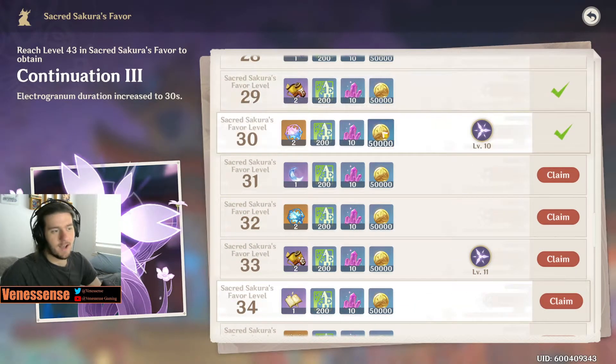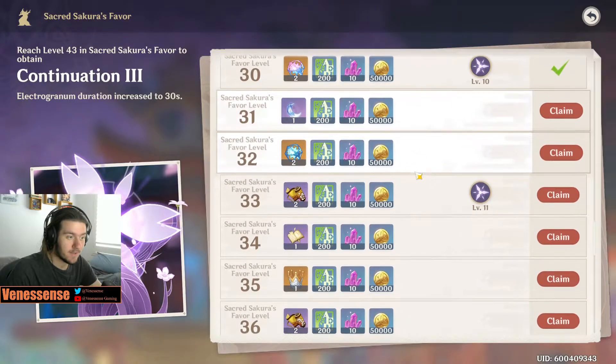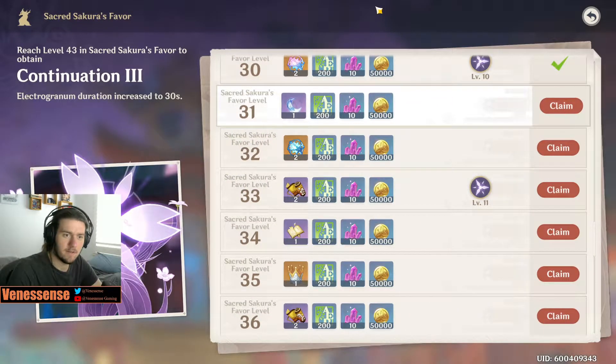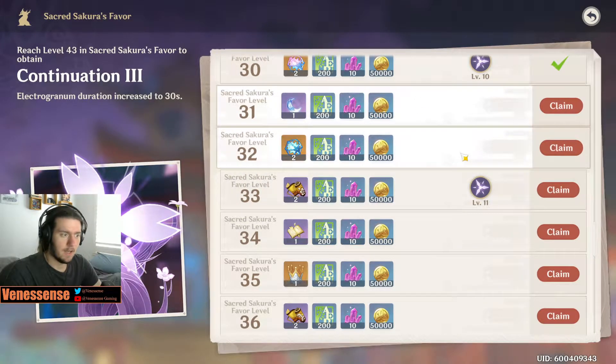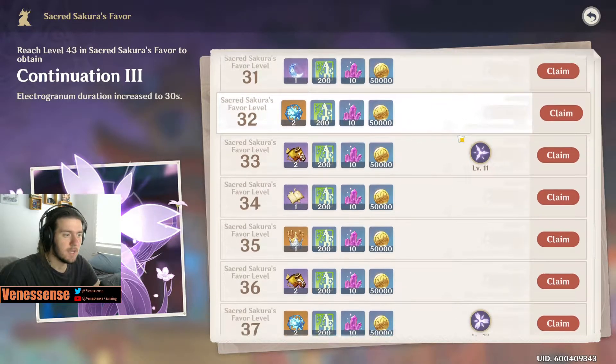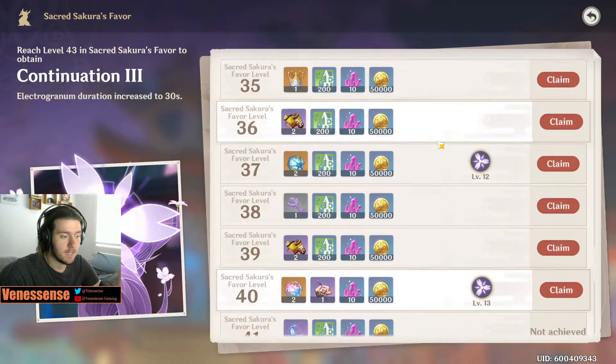Okay, this video is kind of scuffed now — I was expecting to be able to go to level 50. I guess that's why I'm struggling to get a certain amount of electro sigils, because you're not meant to have all of them yet. They are planning to release another zone for electro sigils, or they're staggering the release across patches. But it is what it is — we got up to level 40.